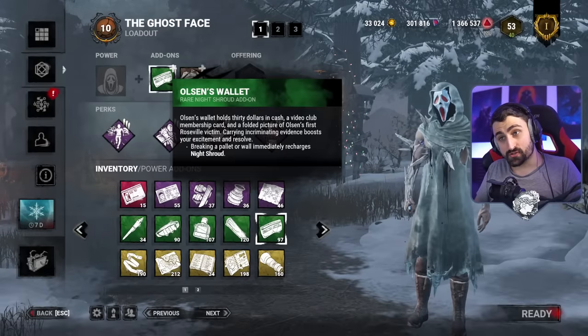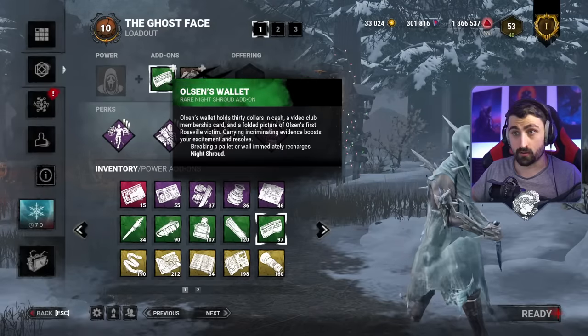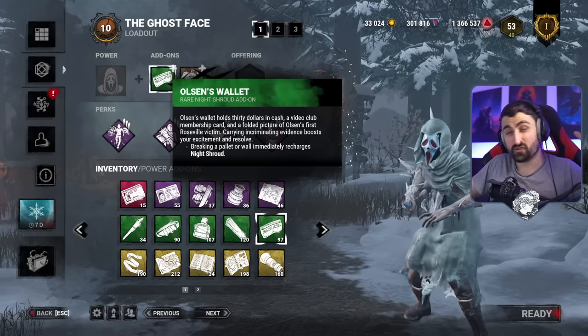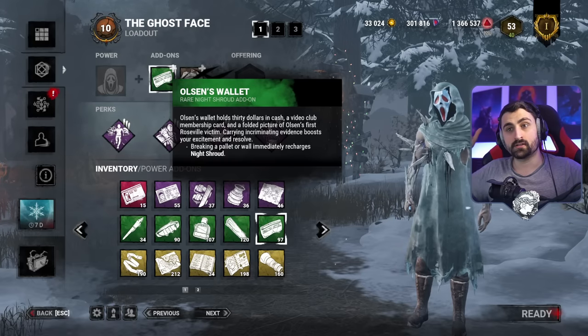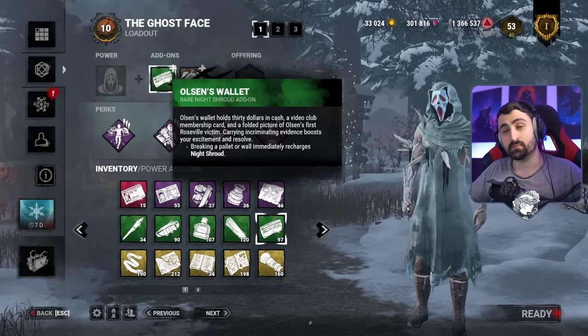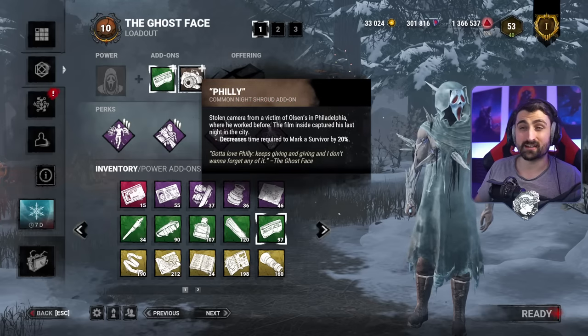So essentially, we have the Olsen Wallet, which will make us have our power back every time we break a pallet or a wall. We will be doing this constantly. If we don't stalk people perfectly, it doesn't matter — we just keep chasing them. We'll break pallets and walls and keep stalking them until they're 99 or fully stalked. It will take shorter to do this because we also have the filly add-on that makes stalking a little bit faster overall.